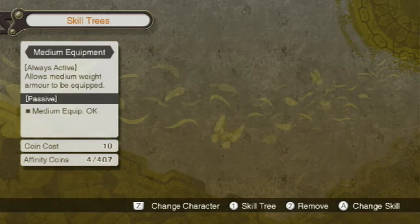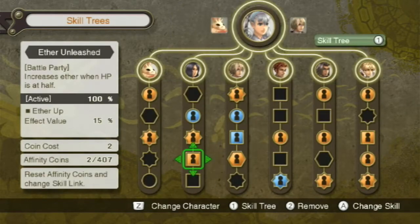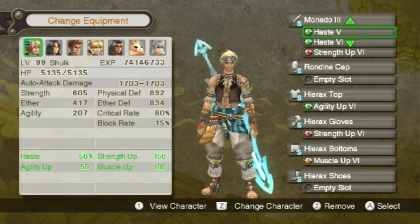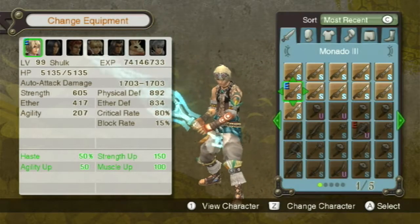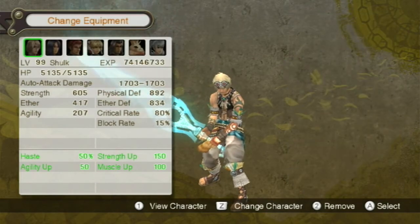Let's wait on the equipment still. Increases ether when HP is at half — all right, that is good. Let's head into all of this to try to get stuff set up for the final fight, right? We have haste maxed out, strength up maxed out. Do I have anything better than the Monado? No — there's not gonna be anything better than the Monado 3. Doesn't matter what else there is.